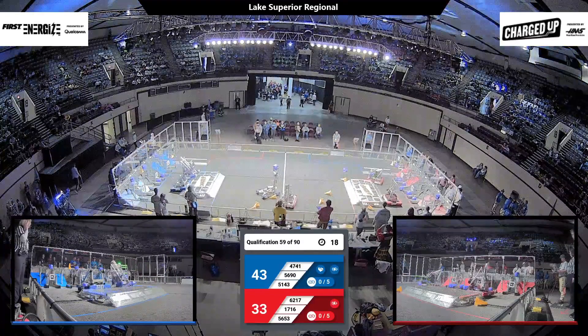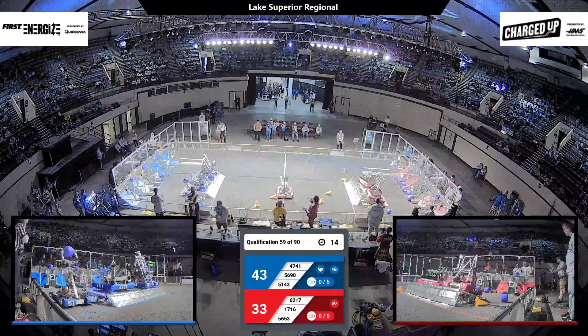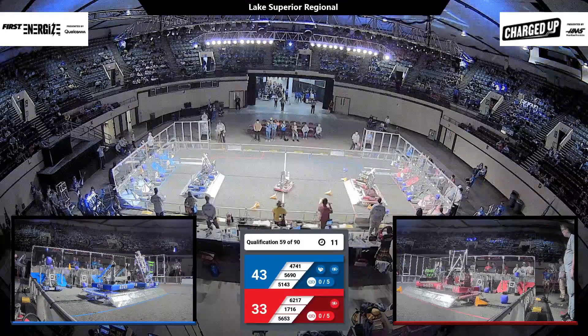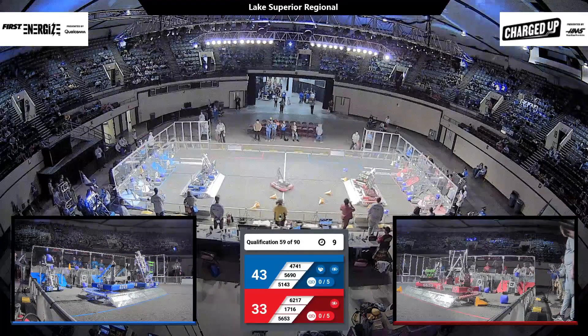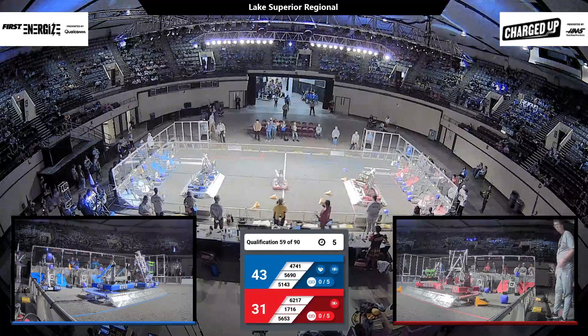Got two robots here in the center of the field, and it's time to get charged up. 4741 and 5690 over on the Blue Alliance successfully engaging. Two robots on Red answering for their side, and we've got a spin to win from 1760 Iron Mosquitoes in the center of the field.